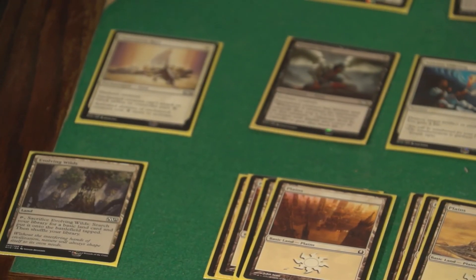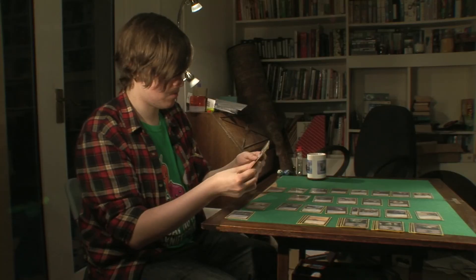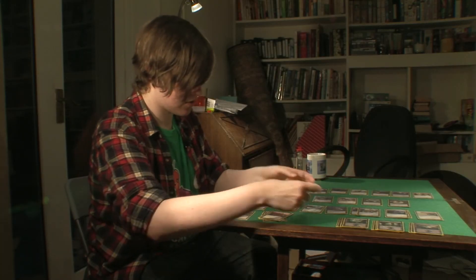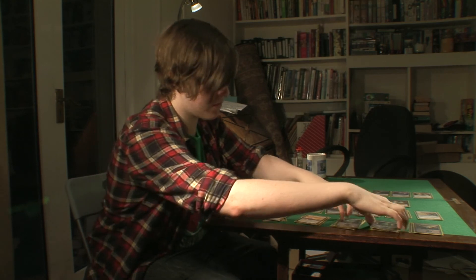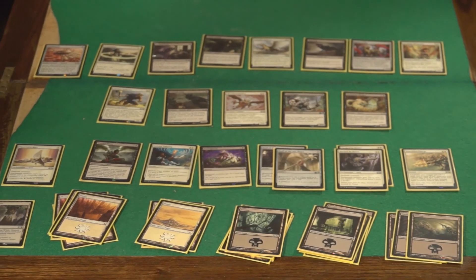I've got an Evolving Wilds to try and get a Swamp or Plains depending on what I need. I've got 7 Plains and 11 Swamps as well. And that's my deck — the deck I'm going to be using this draft.